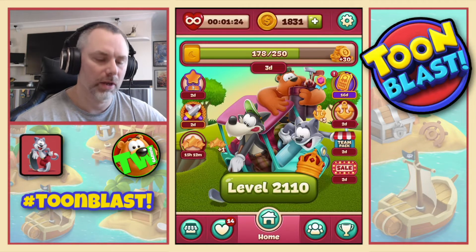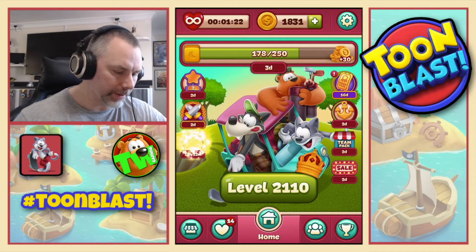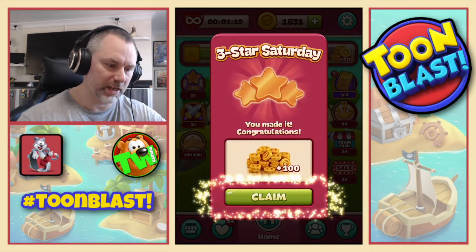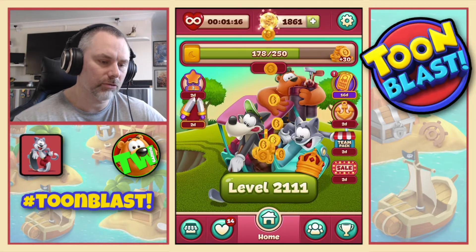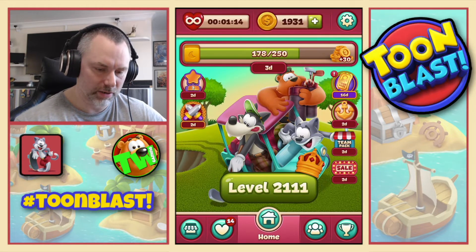71 yellow blocks, we get a rosette and three anchors. We've even collected today's challenge which is three star Saturday! 100 coins — thank you very much, that is much appreciated.